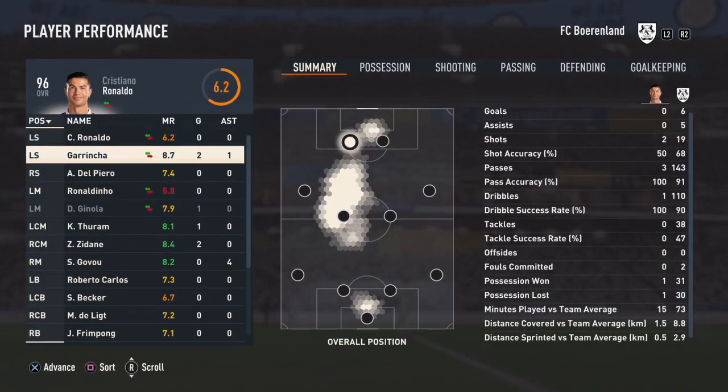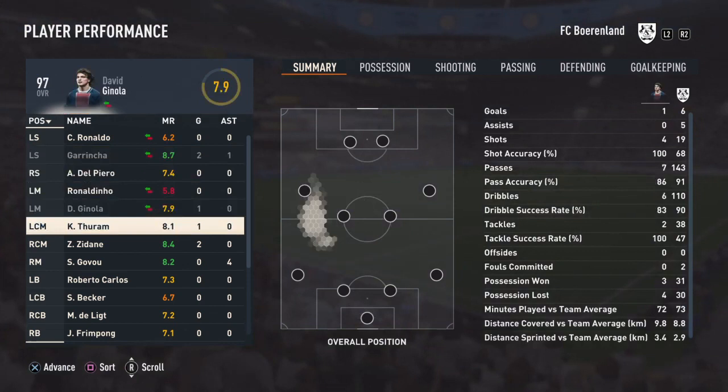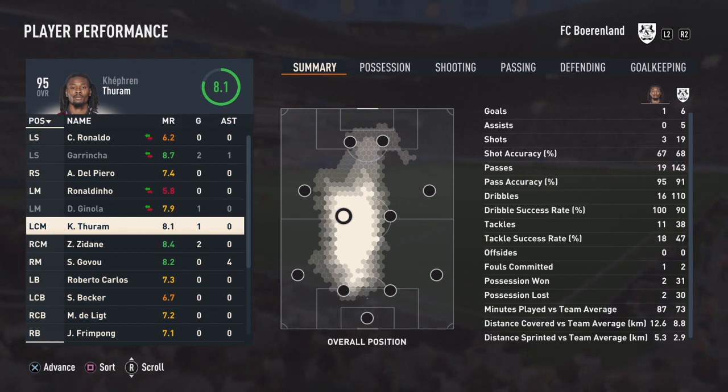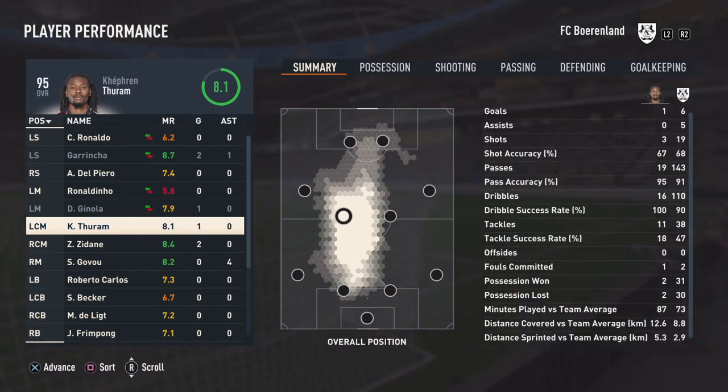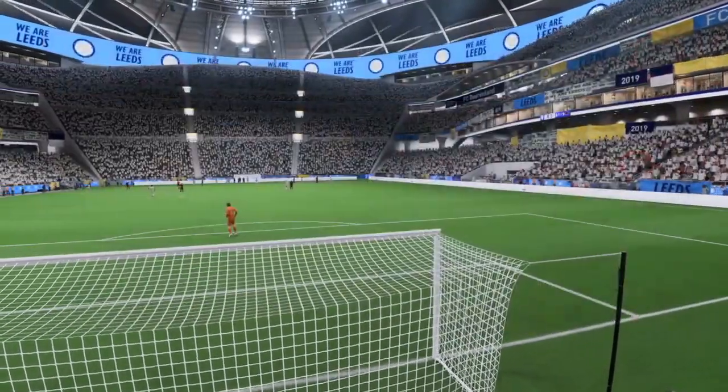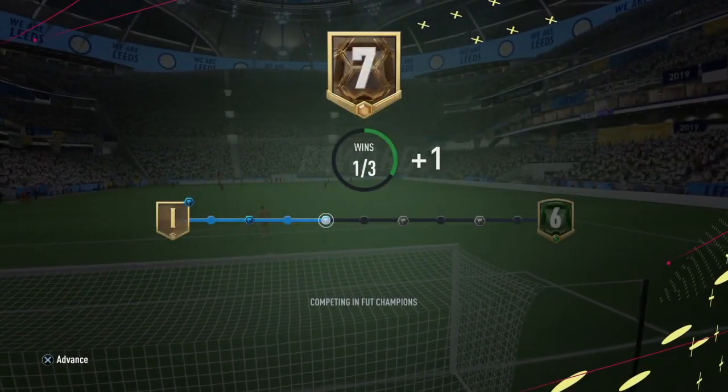Let's take a look at Thuram's stats — only one goal but it was a beautiful goal. Pass accuracy 95%, 19 passes, three shots, dribble success rate 100%. He has been great — dribbling is the best thing about him and his passing is also amazing. It feels really good to use him.